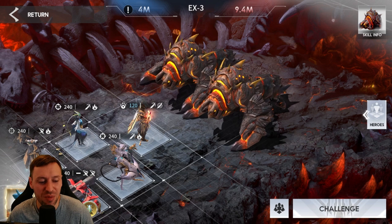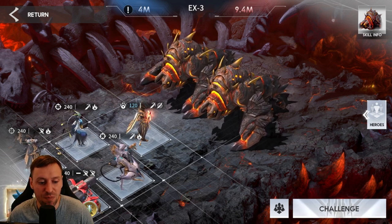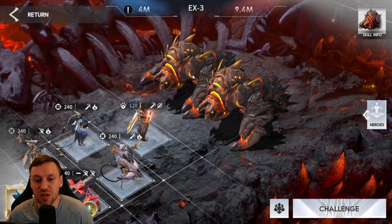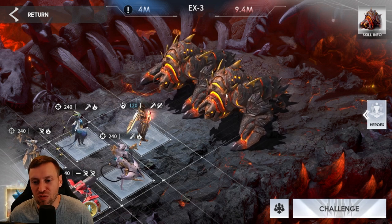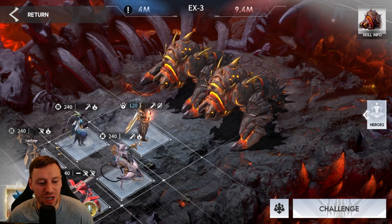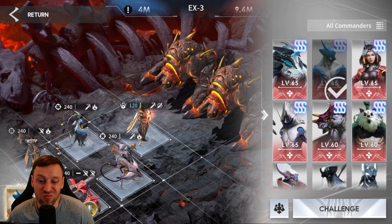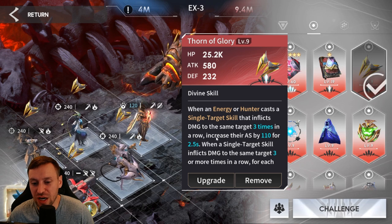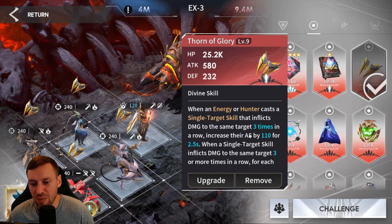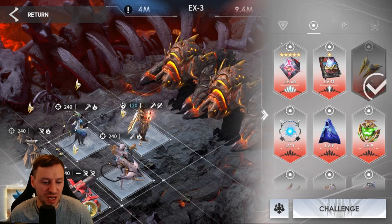We've got four hunters: Emma, Bot Mark, and two others I'll pick up the names on in a bit. The most important two are actually Emma and Bot Mark in the back, because we need them to take on the two rock lobsters. We've got Carmato as our commander, which is really good for hunters.